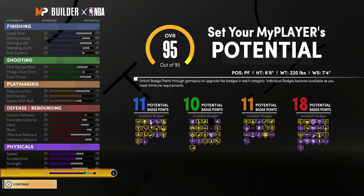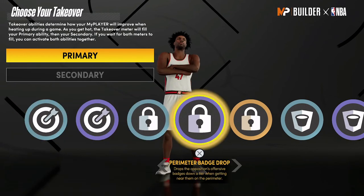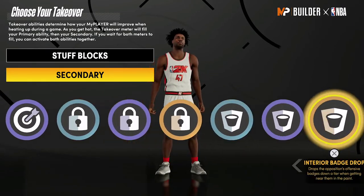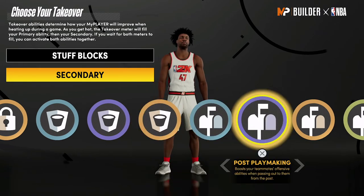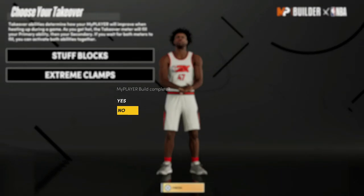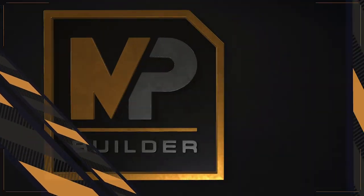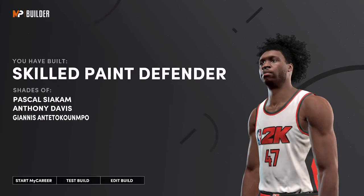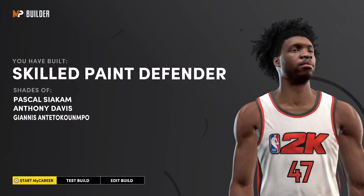Your physicals at 99 overall with the gym rat badge: 78 speed, 77 acceleration, 69 strength, 72 vertical, and 90 stamina. For the takeover, I would go with stuff blocks as the primary and extreme clamps as the secondary. The build is complete — you have built a skilled pink diamond defender, with shades of Pascal Siakam, Anthony Davis, and Giannis Antetokounmpo.